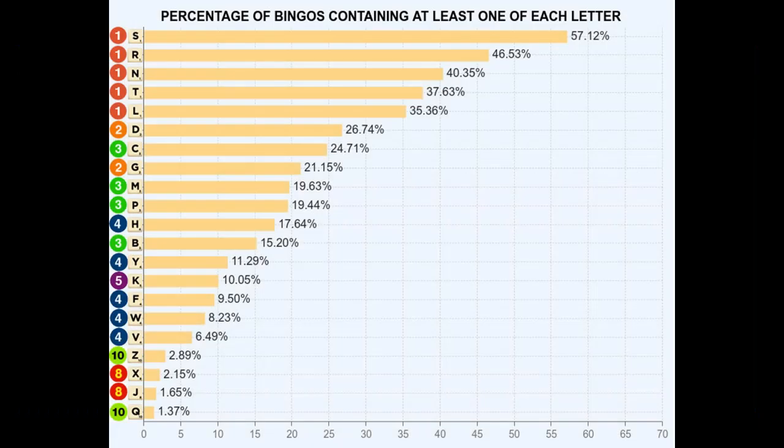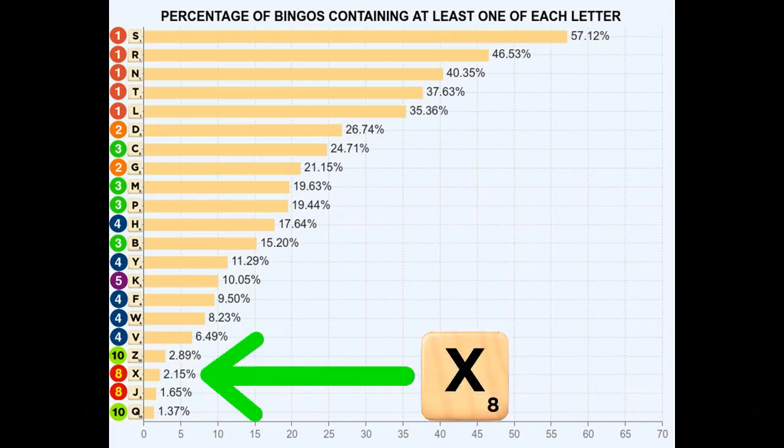Of course, part of the reason for the X's affinity to hit the board in shorter words is that it's an extremely poor bingo tile. A paltry 2% of seven and eight-letter words contain an X. Only the J and Q have lower marks.